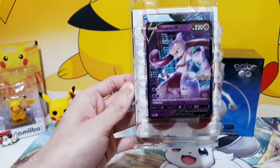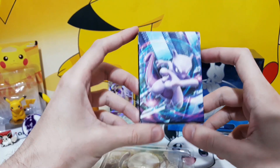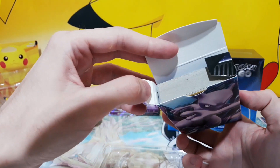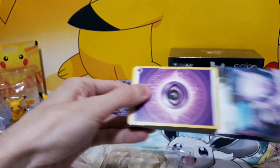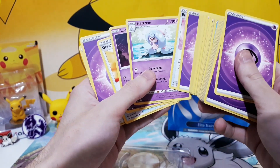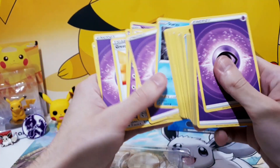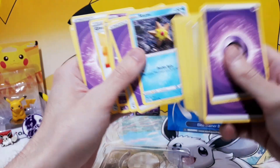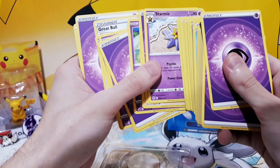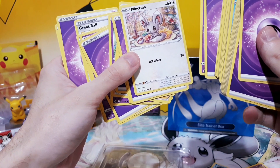Let's open this up and see what's inside. The actual deck — really nice box, I'm definitely keeping this. With 60 cards, like I said, I only care for Staryu and its evolution, so let's go through it. I like this one. There we go — Staryu, here we are. And Starmie.